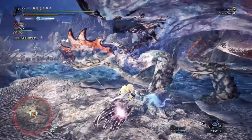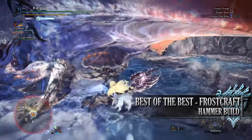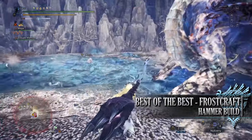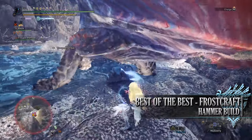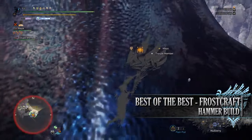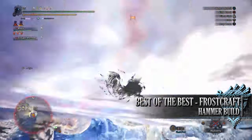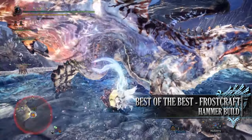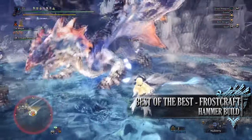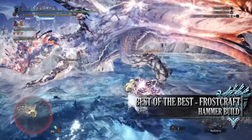Which brings us on to the next build, which is the best of the best Frostcraft hammer build. Now normally I would be featuring an elemental build here, but with the hammer the Frostcraft and elemental builds are kind of combined into one. This hammer build has a slightly different playstyle to the normal hammer build — for the most part we're instead focusing on performing brutal big bang attacks, charging up the hammer all the time to unleash those strong charged attacks instead of going for its longer combos. This nonetheless is a strong DPS build, which is made even stronger should you take into account a monster's elemental resistances.